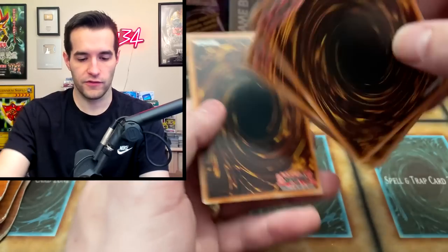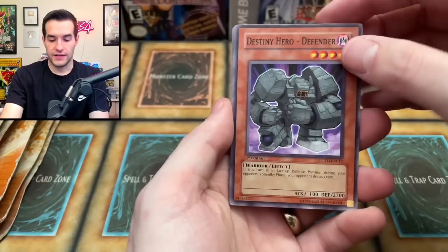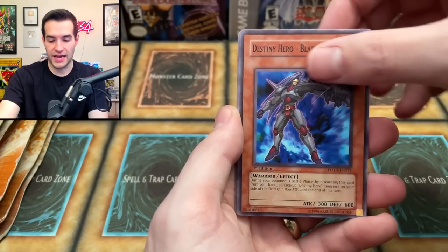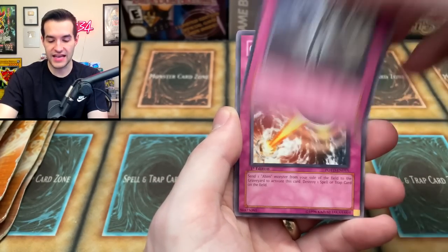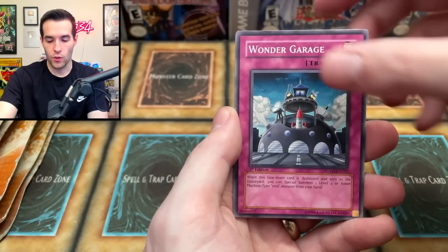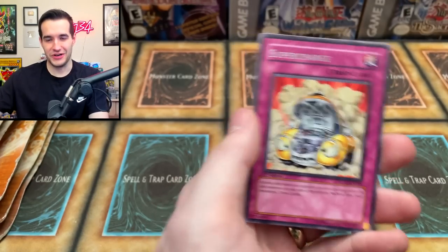We got a flipped card — weird, maybe that's a good sign. Cards: Destiny Hero Defender was upside down, Blademaster, Common Soul, Destiny Mirage, Paths of Destiny, Orbital Bombardment, Wonder Garage, Elemental Hero Neos, and another Supercharge. Come on man.